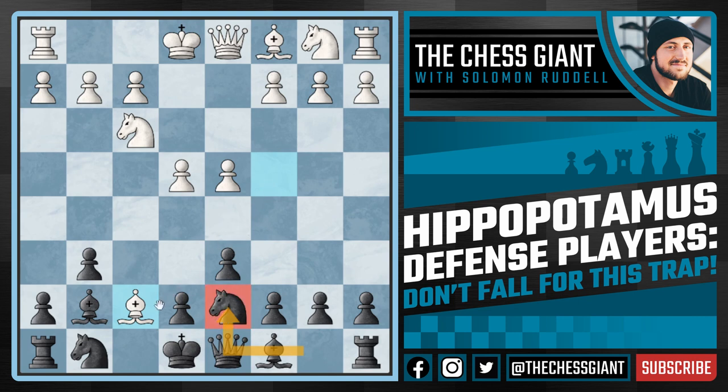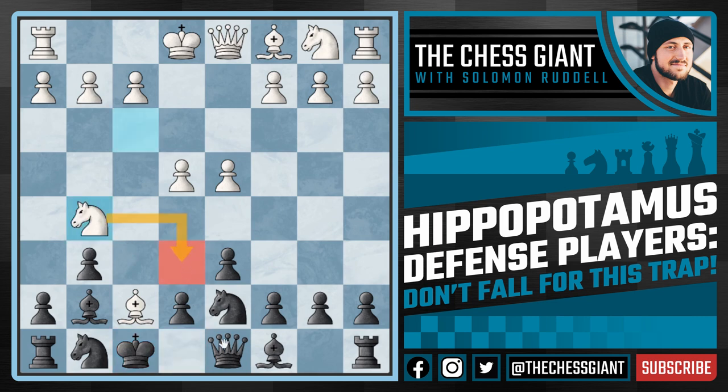Going back to the position where we played Knight d7 and White threw in Bishop taking our f-pawn: if we take the bishop back, Knight g5 check is going to be played and we're either going to lose our queen or simply get checkmated. The better move here is King f8, simply stepping one square to the left. But even then we're in big trouble — White can play Knight g5, threatening yet again to play Knight e6 with check and win our queen on d8.